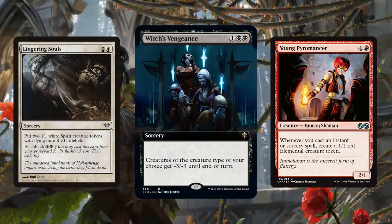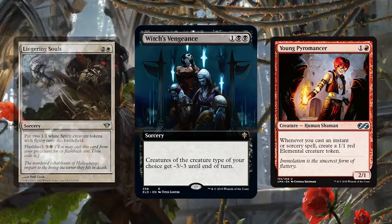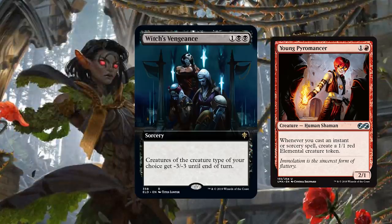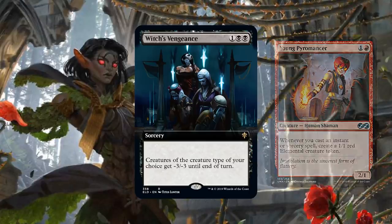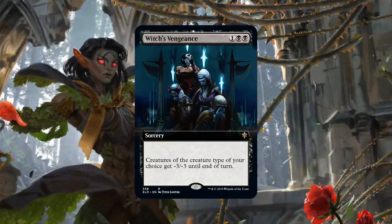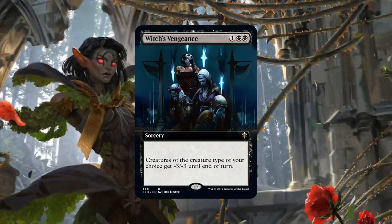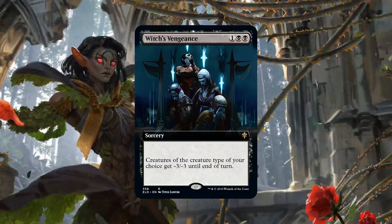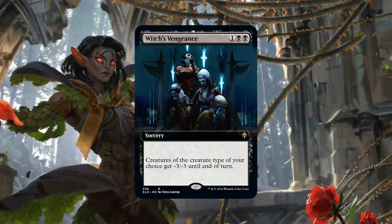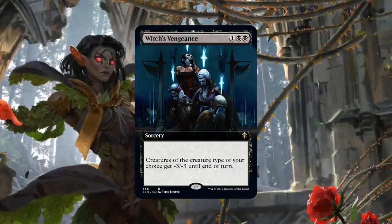It's such a nice sweeper for decks that are also creature-dependent. Like if I'm playing fairies, I want to kill your board but not my own board — playing Cry of the Carnarium or Damnation would blow up my own board. That's a really good point. If you're playing some sort of aggressive black creature deck, it's kind of like a mini Plague Wind almost. And in Modern, most of the times it will be. I'm a fan of this.